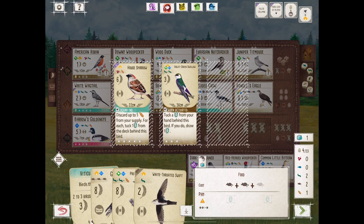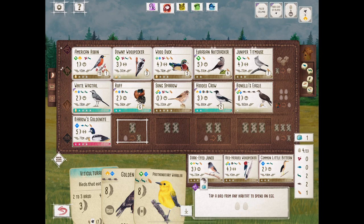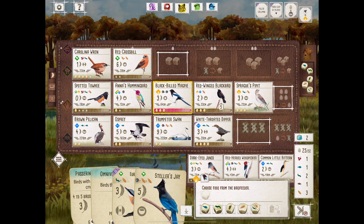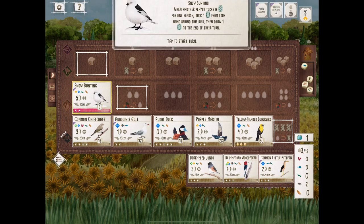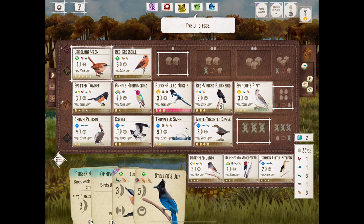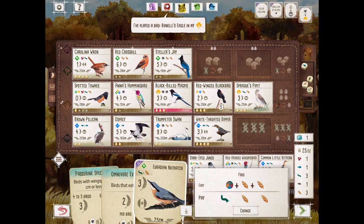Benelli's eagle is going in the grassland. Remember, we have the round goal of birds in the grassland, so we might as well tie it and maybe snag a couple points there. That Benelli's eagle was a nice 10 or 11-point play. The pink powers are all activating — that's why we keep flipping back to other screens. That snow bunting — was that clutch or what? That's turned into like a 14-point bird right now.